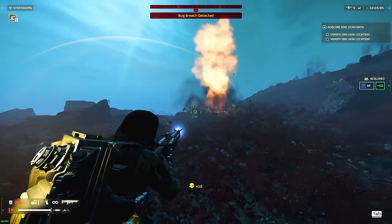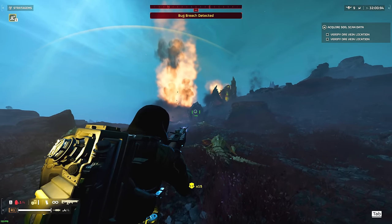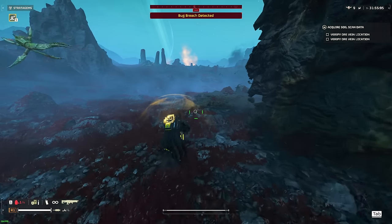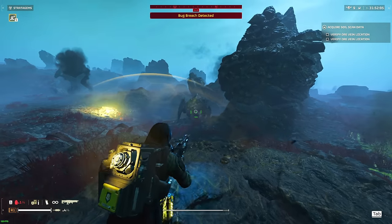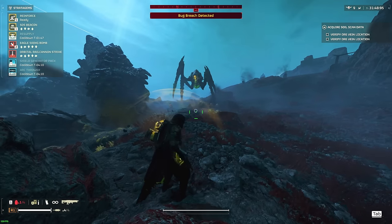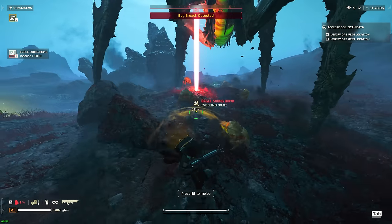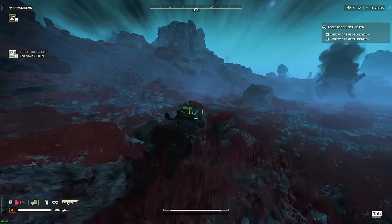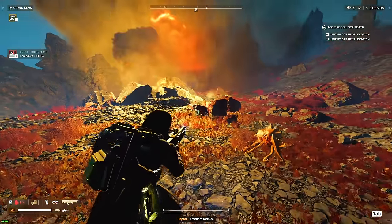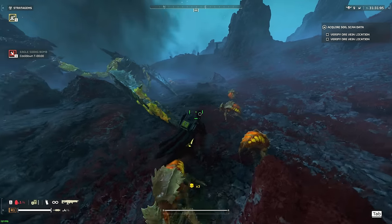Another bug breach here. We're just going to keep backpedaling and hitting them with the Arc Thrower, focusing down the charger since there's no hunter threat. Got to back up or else the bile titan is going to spew on us. I'm going to try to hit him with the 500kg and see if I can stagger him in place — oh, that shield just saved me. We managed to pull it off. Already down two bile titans — quite nice.